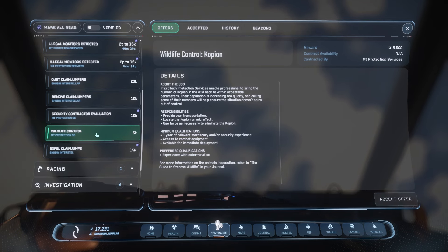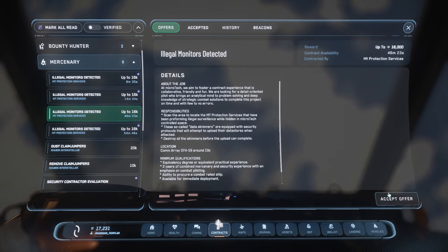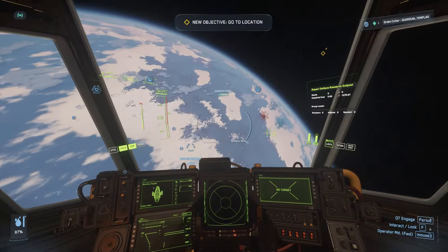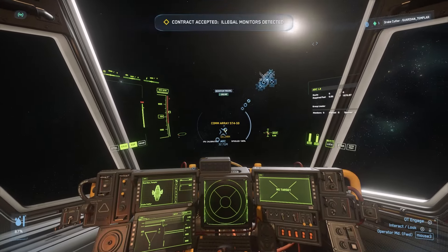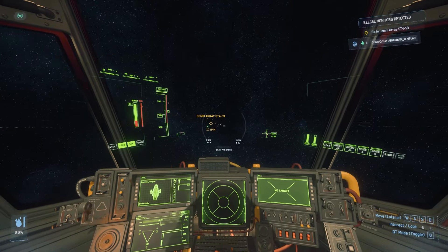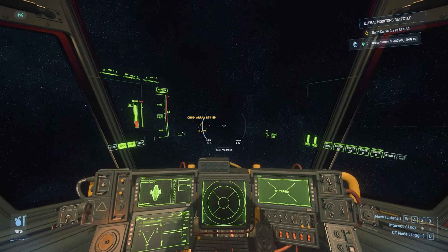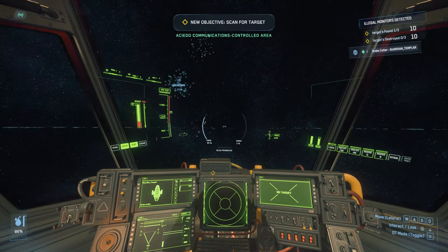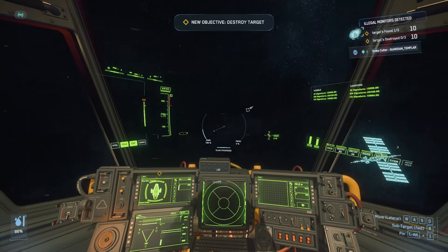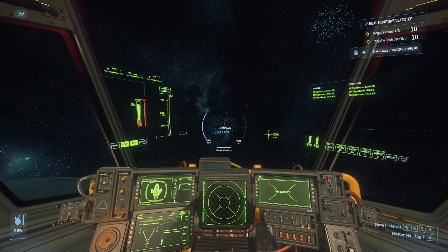The 'Illegal Monitoring Detected' mission can give you up to 16K per completion - that's the one we're going to focus on here. There are going to be three scanner arrays around the comms array itself. Use your marker to make your way to the comms array, then from there use your ping and scanning feature to find the monitors. Use V to go into scan mode and TAB to ping.